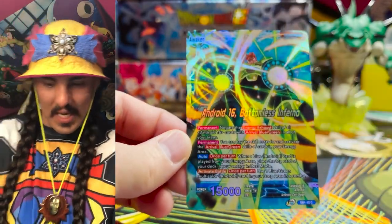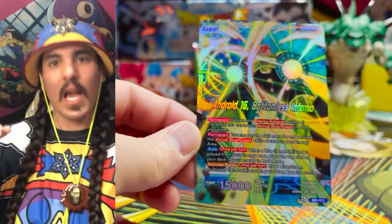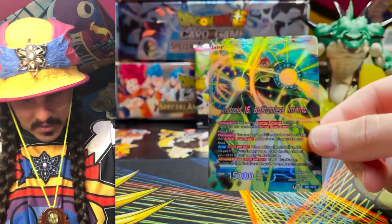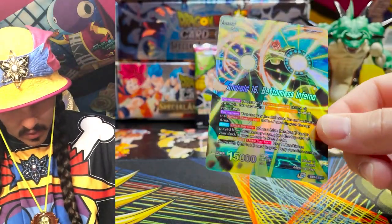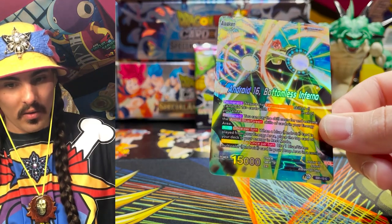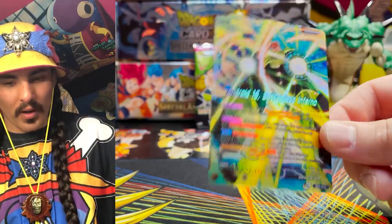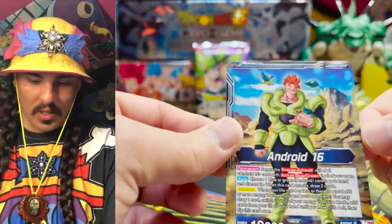Yes! We got the Parallel Foil Android 16! Yes! Yes! Yo-sha! Joiza is going to be playing this man — he is so rad. Look at that — Android 16, Bottomless Inferno. You feel like Cell at the bottom of this card just getting blown up in the ground. What a cute card.